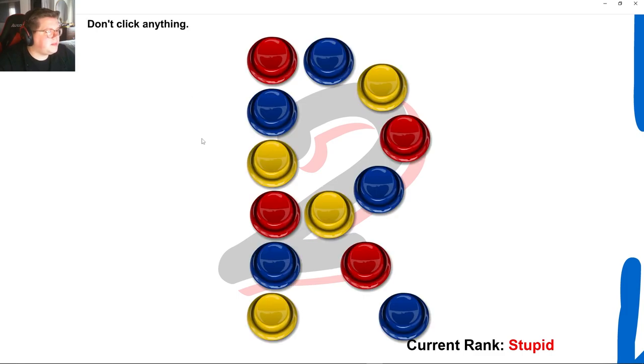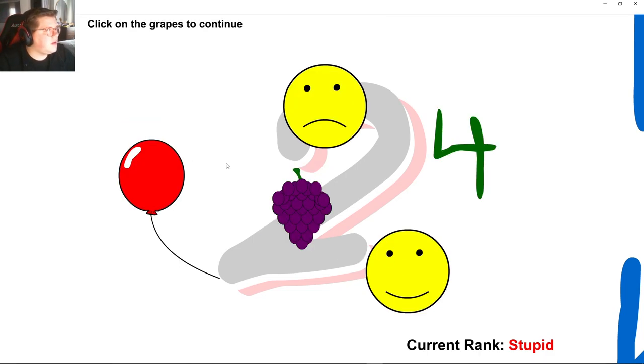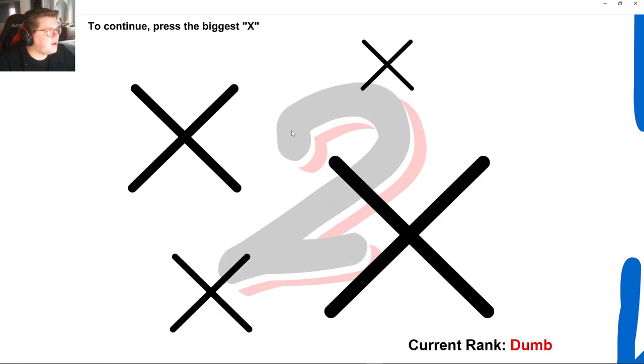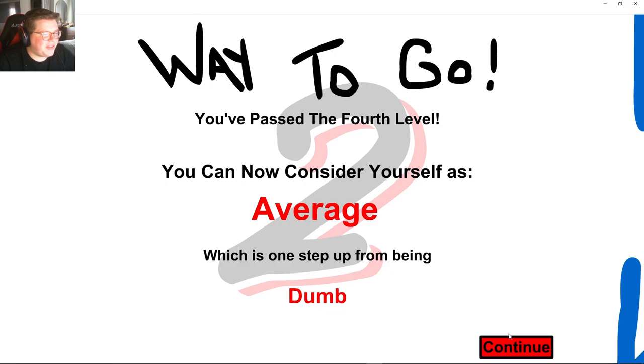Rectangular prism — I'm an absolute doofus. Don't click anything — okay, I won't. Type: I like grapes. Press the grapes to continue. Press the circle to continue. You're not going to see yourself as dumb. To continue, press the biggest X. Don't press the button — okay. You can now consider yourself as average.